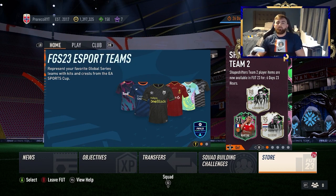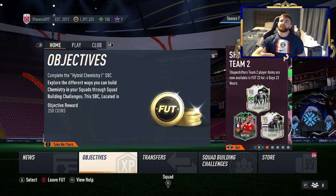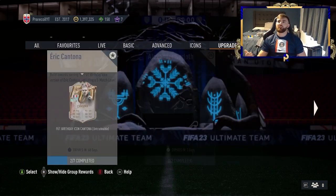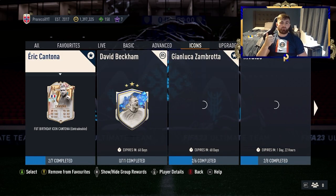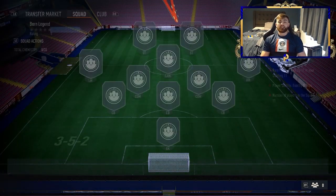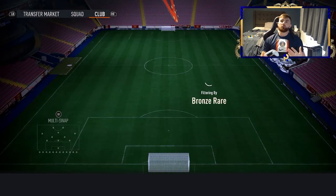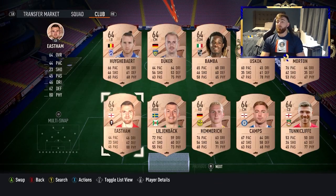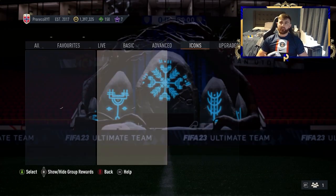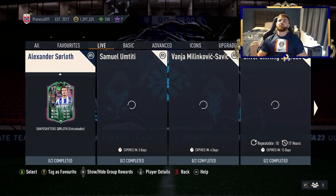Now of course guys, you do need coins in order to start making coins. We've got some options — things like objectives and squad builder challenges, sometimes they're profitable. What I would suggest is taking yourself over to the Icon SBCs and completing all of the bronze and silver rare ones. It's pretty simple — they've just released David Beckham, so we've got a new set you can do. You put 11 rare bronze players, 11 rare silvers into the other one and you get back 2 rare gold players. Especially right now with shapeshifters, these are really good to do. You definitely want to complete both of these, along with of course the marquee matchups.